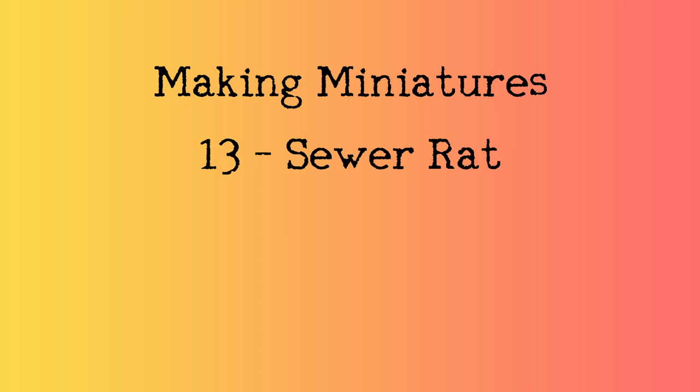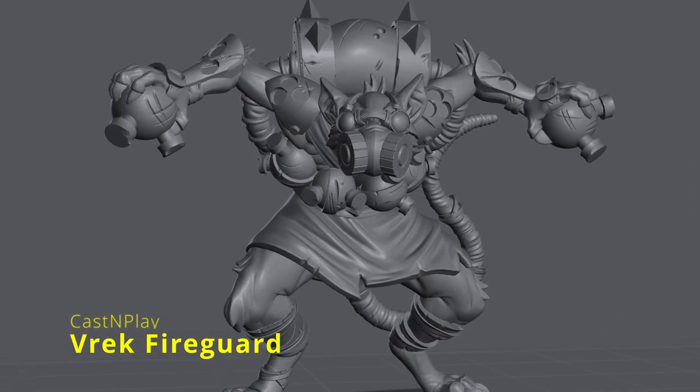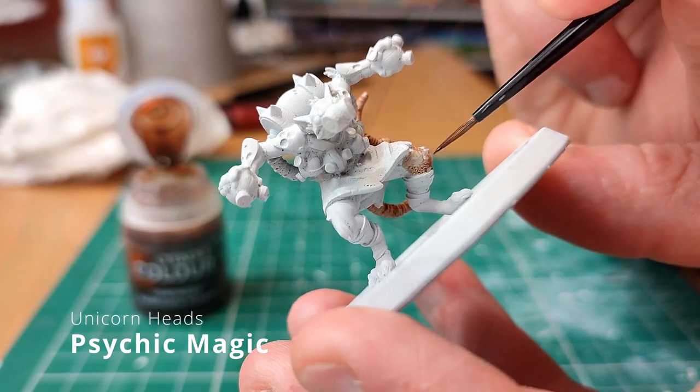Welcome back to the final episode of Making Miniatures Season 2. For this episode I'll be painting a sewer rat by Cast and Play. I'm a big fan of their models. To me this creature has been experimented on — a lab rat.